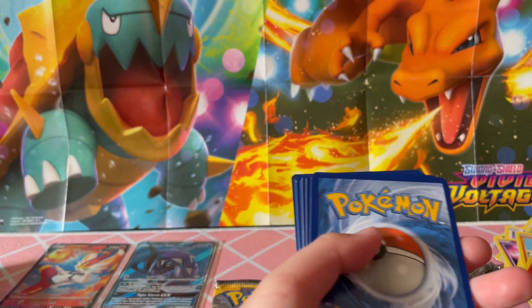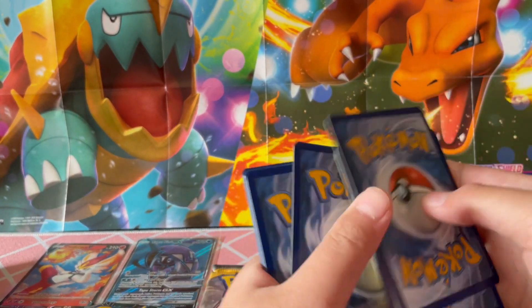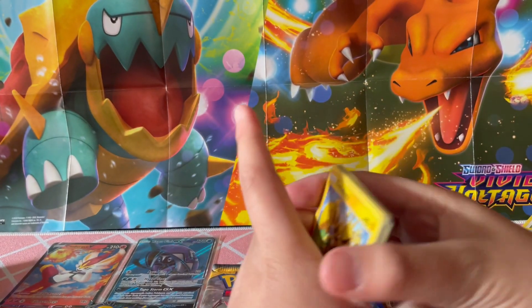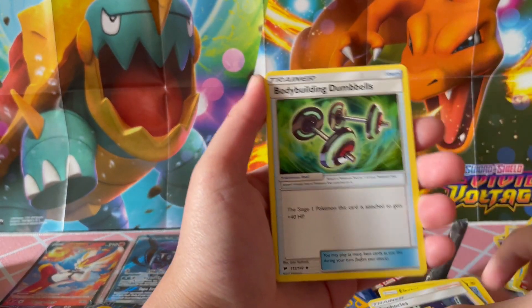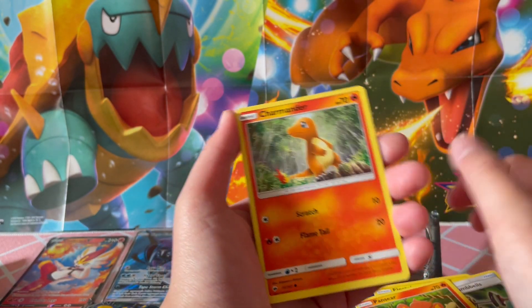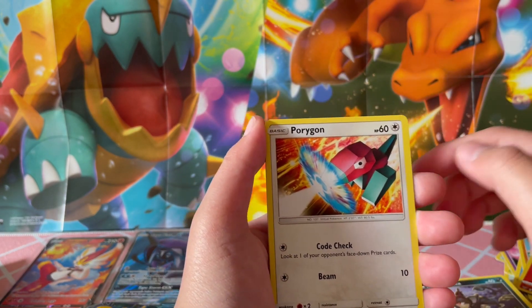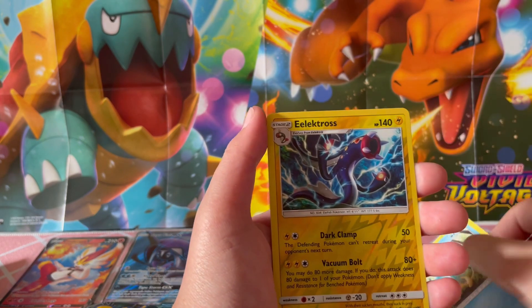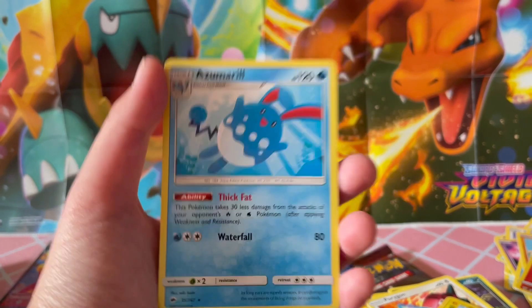Green code card. We got: Leaf Energy, Electabuzz, Sophocles, Bodybuilding Dumbbells, Pansear, Charmander — that is a nice card — Alolan Rattata, Porygon, Panpour, Electross — I like that card — and Azumarill. That is a nice card.